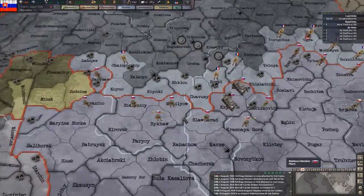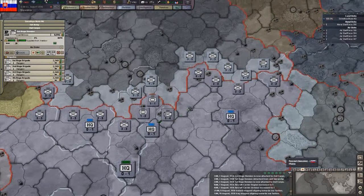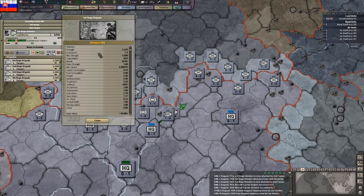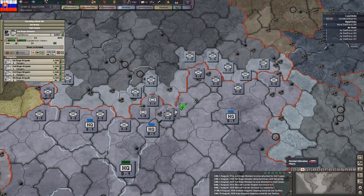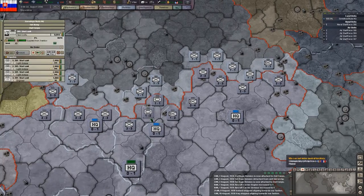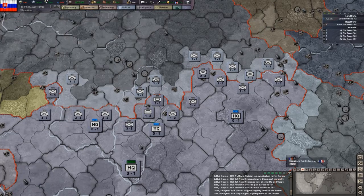Now this looks awesome - everything is lined up perfectly. Rangers - I think I mentioned them before, but they are basically elite units. They get a lot of nice bonuses when attacking and they're really good at attacking. You get a negative percentage when defending with tanks, so should keep that in mind.